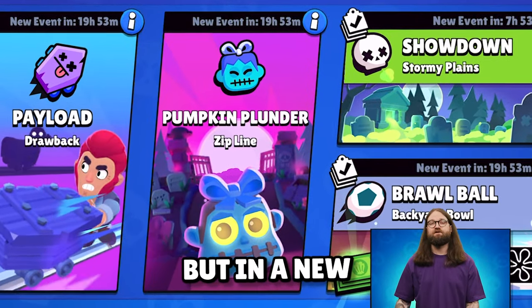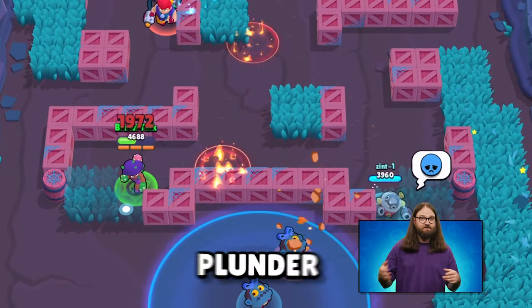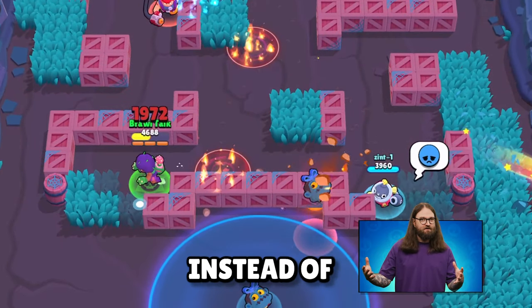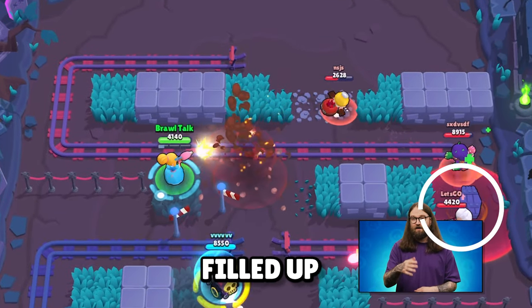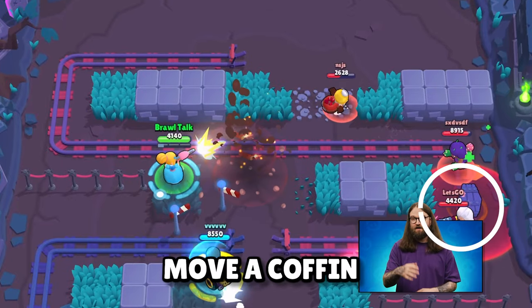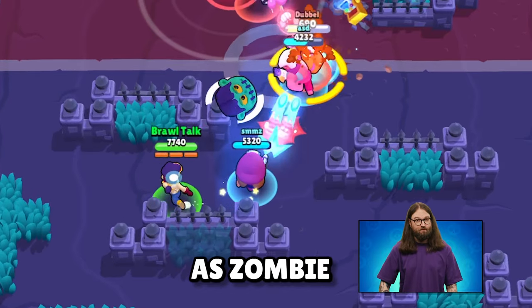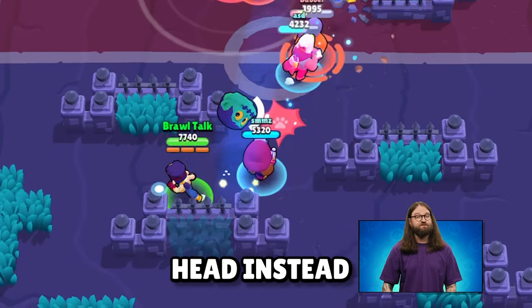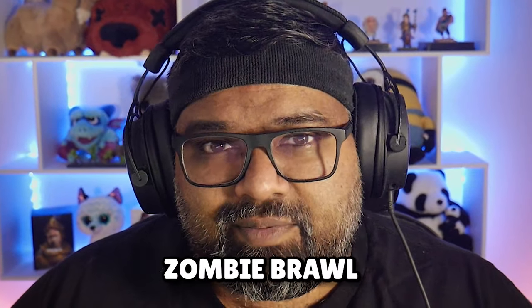We have some returning game modes in a new avatar and skin. Plague Plunder is a reskinned Present/Pumpkin Plunder — basically you plunder for disease instead of goodies. Payload is now Deadweight, where instead of a minecart, you have to move a coffin around the map. Volley Brawl is back as Zombie Brawl, where instead of a volleyball, you're rallying with a zombie head. We haven't had Volley Brawl for a while, so I'm looking forward to playing Zombie Brawl.